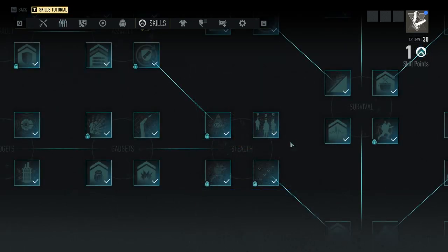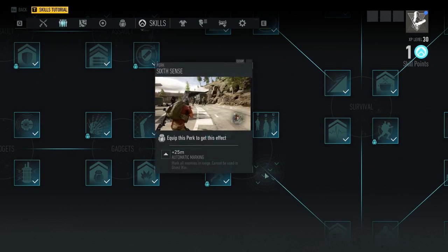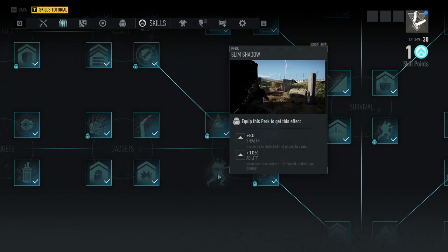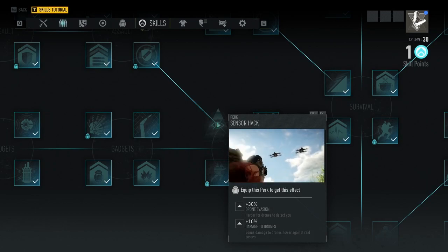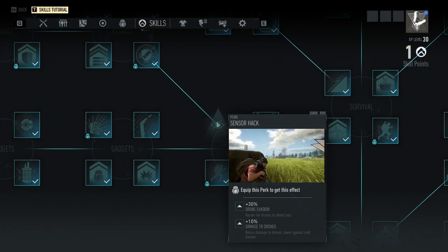For the stealth section, sixth sense is a really good perk for marking enemies in your area, but for this node I would specifically recommend slim shadow because the stealth aspect is excellent, as well as sensor hack, since you'll be fighting a lot of drones in the later part of the game. Really, really good perk for that.